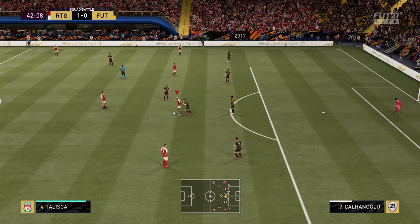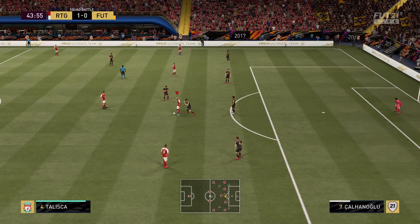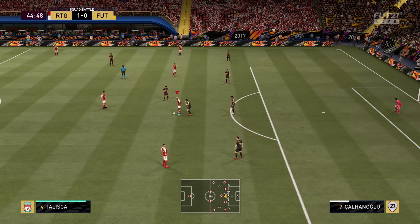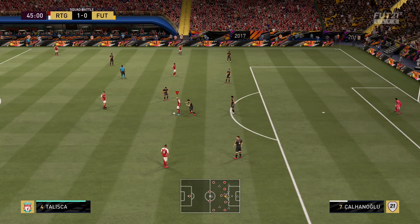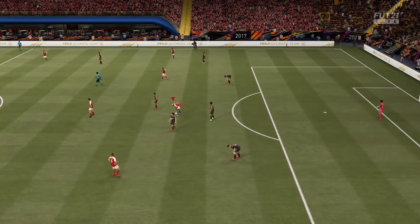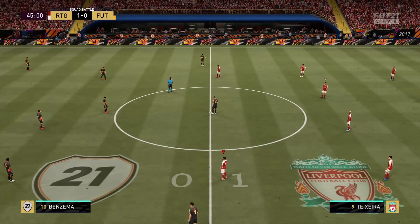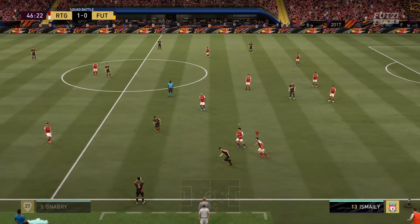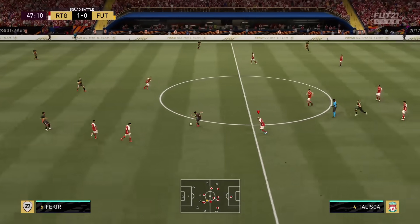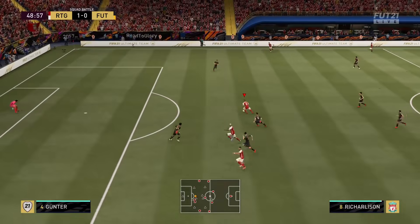Works on any scoreline — we're proving here that it works at 1-0. The only scoreline you might have trouble with is 3-0, and that's because on squad battles, when you've got a three-goal lead — so it can be any three-goal lead: 4-1, 5-2 — the AI gets a lot more aggressive. I finish top 200 every week, trust me, that's a thing. Once you get a three-goal lead they suddenly get more aggressive and start pressing you, but once you get a four-goal lead it goes back to normal.